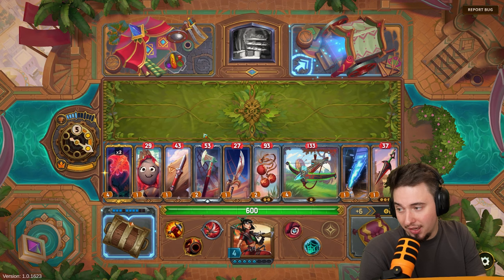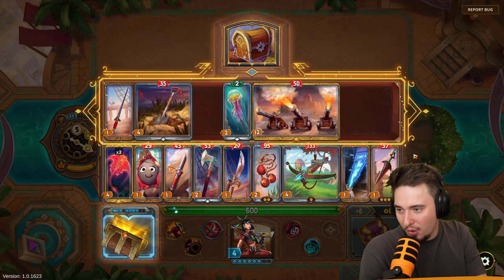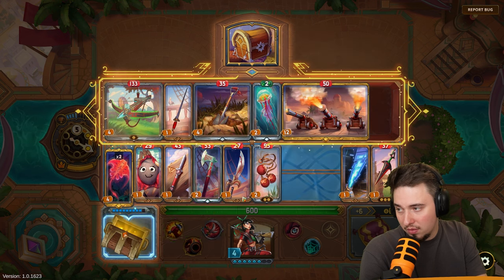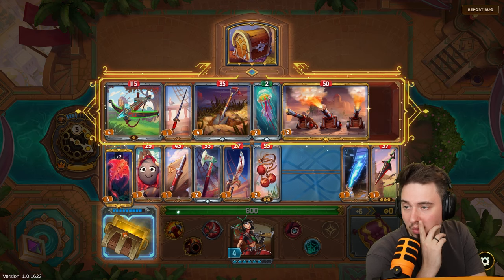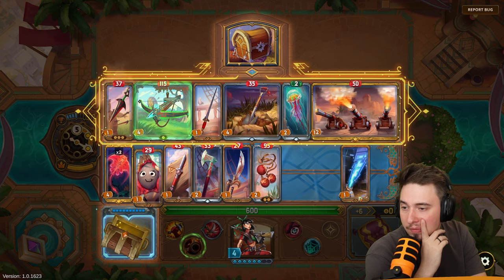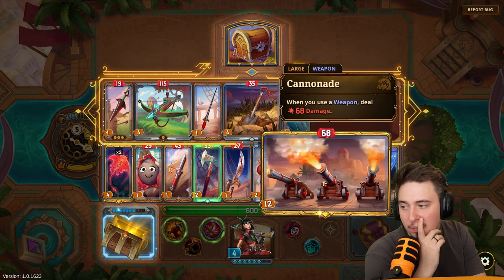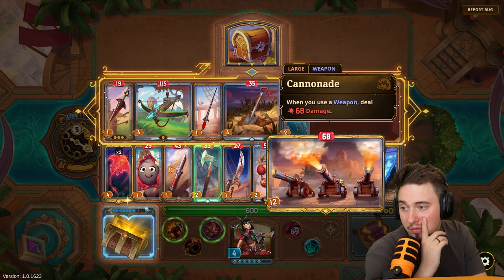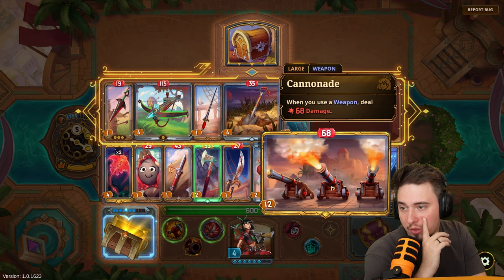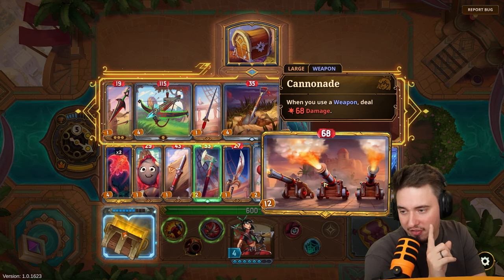Should I go with the cannonade? I could throw out the arborless and this other item. The cannonade would deal 68 damage and we can use it several times because it triggers off any weapon use. When you use a weapon, deal 68 damage — this is kind of nice! The worst part is when they freeze it, it does nothing.